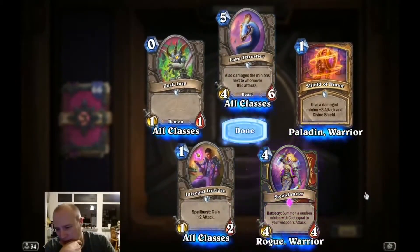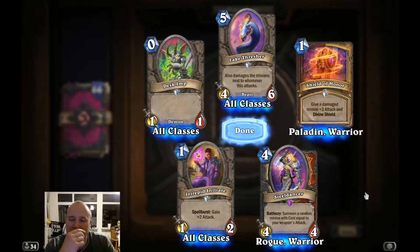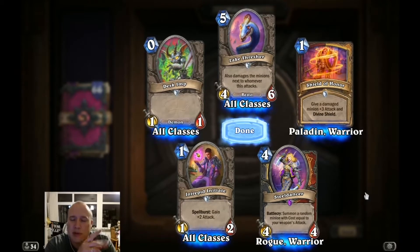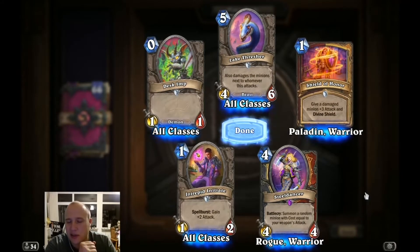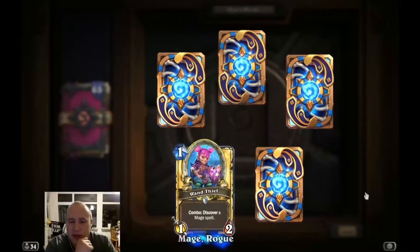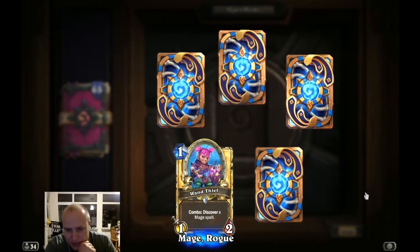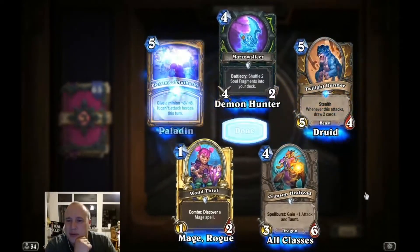That's an epic Steel Dancer. I've seen some people play with an aggressive rogue build where the top end of the rogue, with the new self-sharpening sword, the top end of that deck is the Steel Dancer. Maybe it will turn out to be good and then we can try it later. Golden cards — they're quite fun in the arena to have golden cards as well. So I'm keeping those.